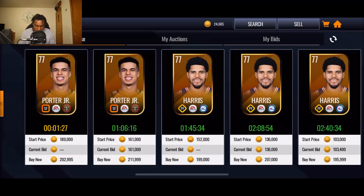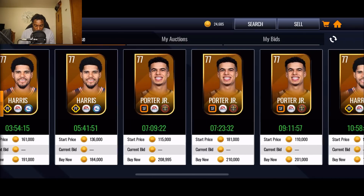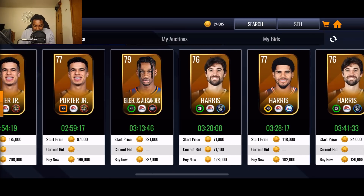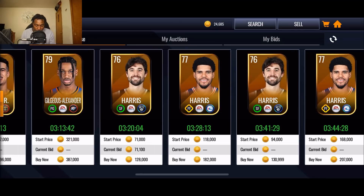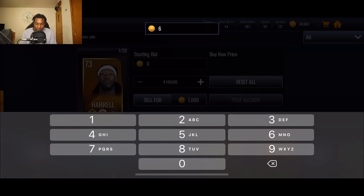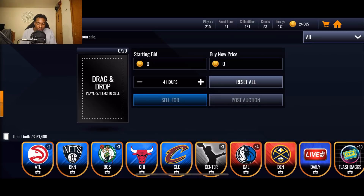So we pull the Harold 73 overall. Let's see how much he's going for — I can see some 77s going for like 190k and a 76 going for 128k. But if you sell your gold players individually you'll make more than that because you got to throw five into the set. If you sell them all for 50k, it's honestly up to you. I'm going to throw Harold up for 64,999 with a 4,999 bid — and boom, that's easy coins right there.